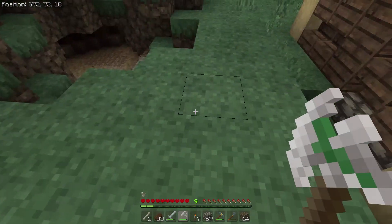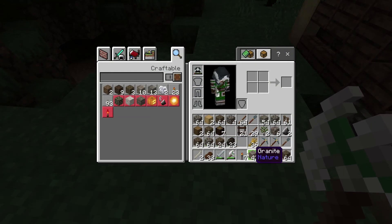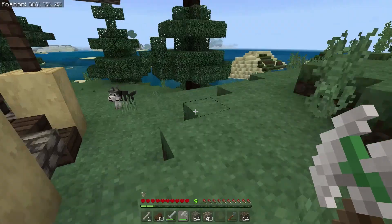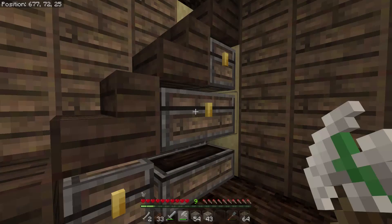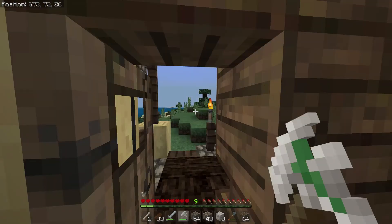The first thing I'd like to add is a pathway, and I'd like to make that pathway out of some blocks that we don't normally use. I'm going to use granite and a little bit of diorite. I think I have a few blocks down in here somewhere. Wrong chest — I always open the wrong chest first. Oh, I only have three. Well, maybe we'll go down and pick up some more diorite.